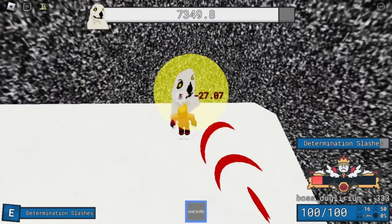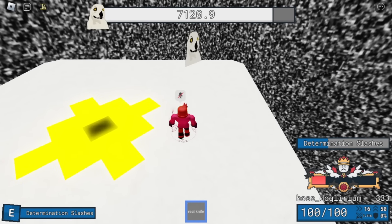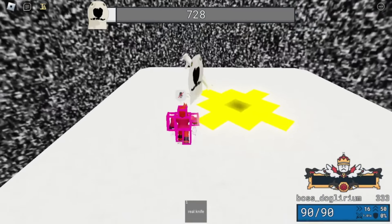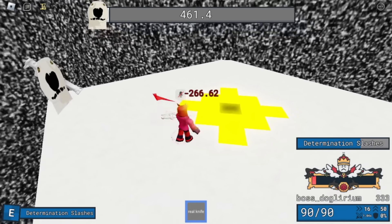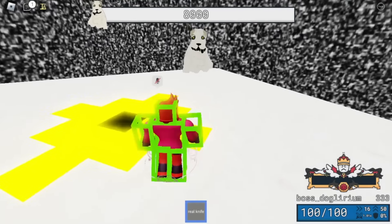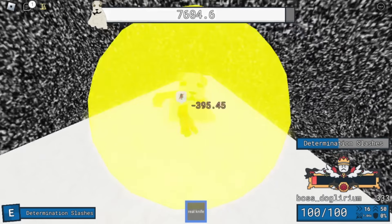The Screech attack is by far the easiest to avoid, and it's another opportunity to deal damage, but it can be a little unpredictable as to when Doglarium actually screams and deals damage. It deals 10 damage and also decreases your max HP by 10, so you're probably not going to want to get hit by it. I suggest rushing in and getting damage in for a couple seconds before retreating and using your ability to hit him from afar.